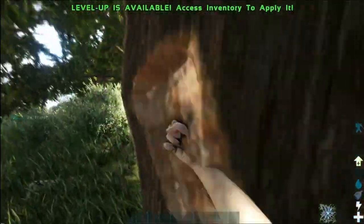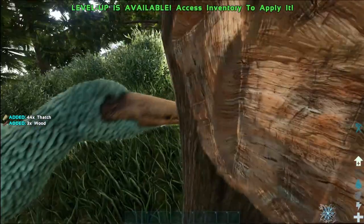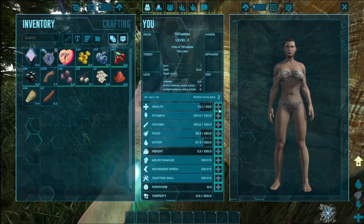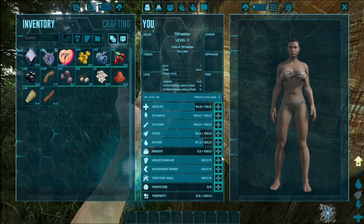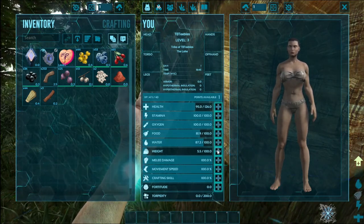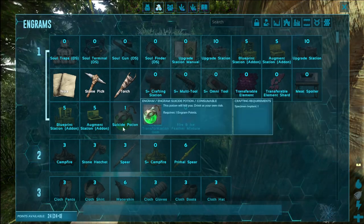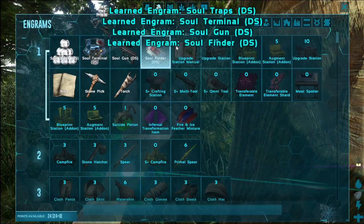We got a lot of Pelagornis in this area. I'm going to punch a tree — it is tradition in Ark that you must punch the tree to achieve success when you start the game. Let's give myself some weight, some more carrying capacity. You can see right here we've got a whole bunch of crazy stuff. Let's unlock all the usual suspects.